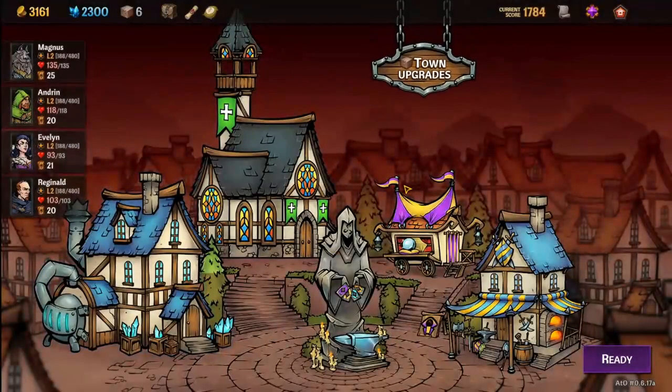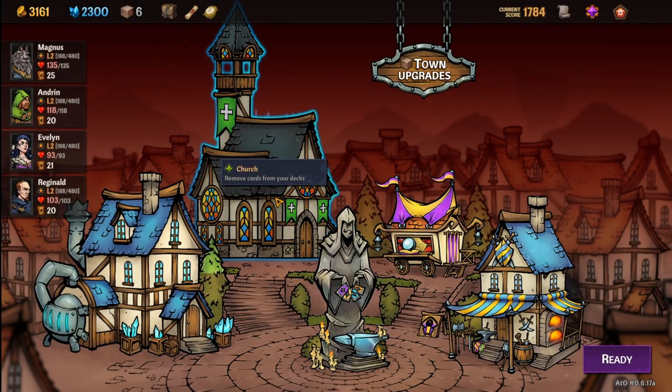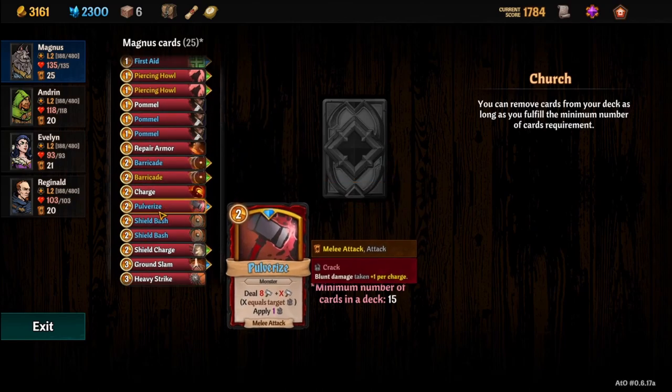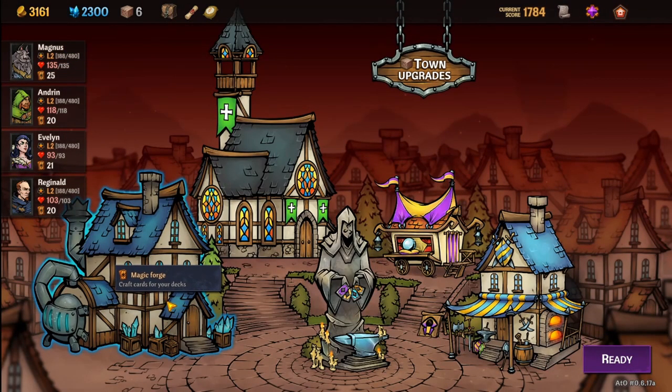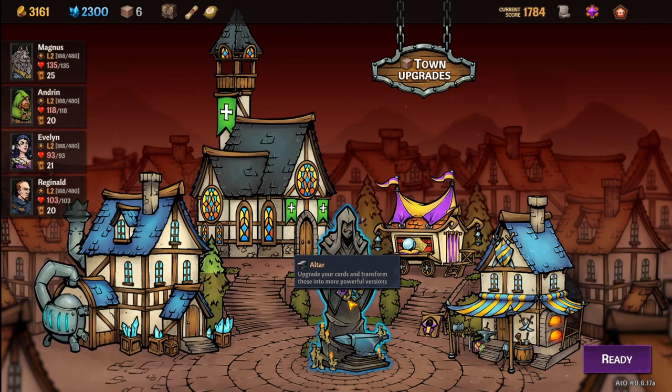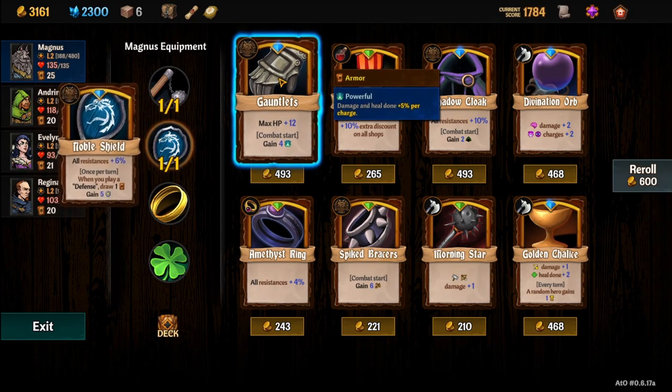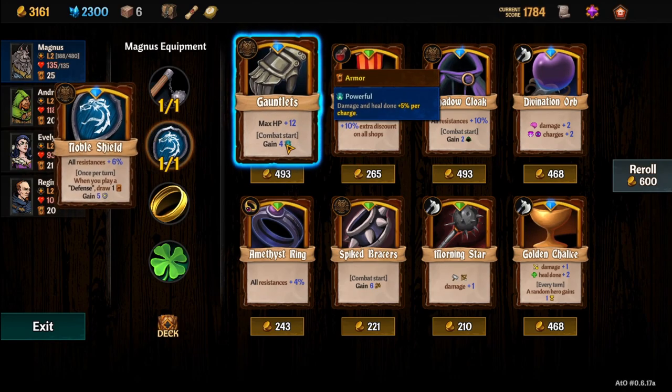Let's go into town here and see what we can do to improve our deck. I don't think we need to remove any cards — we already removed the bad cards. We likely won't want to craft any, but let's see if we can upgrade any. Actually, let's go to the Armory first. Max HP plus 12, combat start gain 4 powerful.